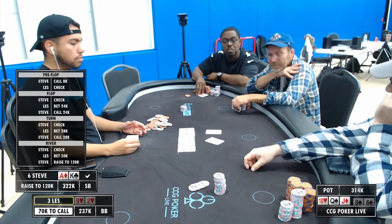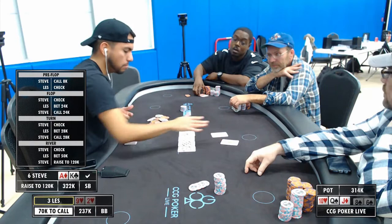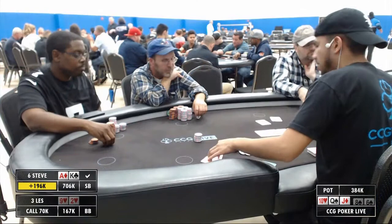Steve does my absolute pet peeve — he just min-raises Les. Les gives him the shoulder shake and head nod, then tells him that's a beautiful hand, because Steve could have gotten more out of him.